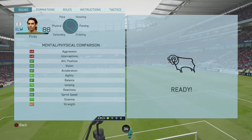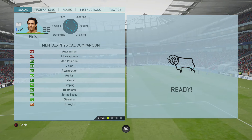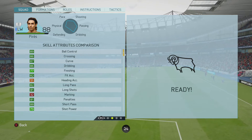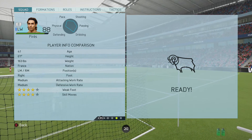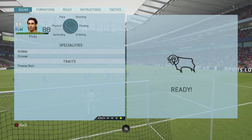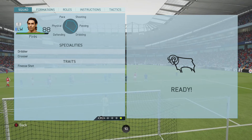Here are Robert Perez's in-game stats: 85 attack positioning, 88 vision, 85 acceleration, 86 sprint speed, 89 ball control, 86 crossing, 87 curve, 86 dribbling, 88 short passing, 4-star weak foot, 4-star skill moves. He's got a medium-medium work rate, with dribbler and crosser specialities and the finesse shot trait. This card is pretty balanced and Perez definitely shows that in his gameplay.